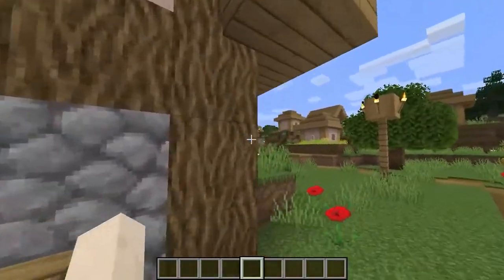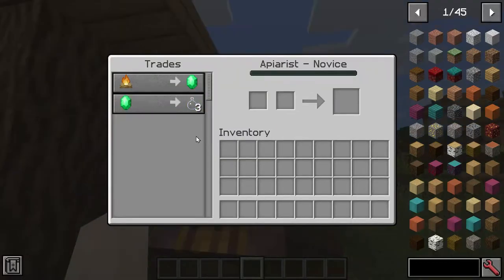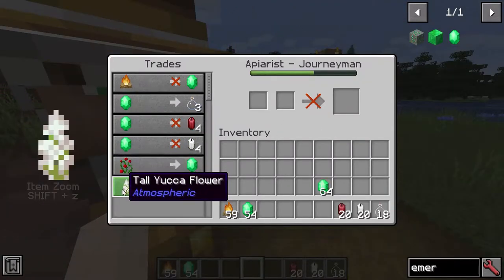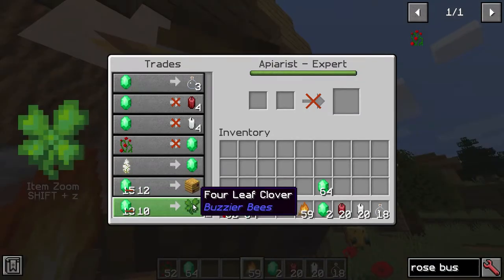Here we have the apiarist's house, and here is the apiarist arriving. Let's see what the apiarist can give us — you can see they're going to give us candles, which you've already seen. It will actually do trades from Atmospheric as well, like the desert yucca flower. You can also get the four-leaf clover from trades.